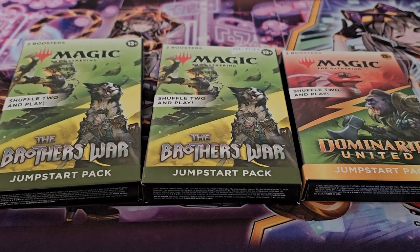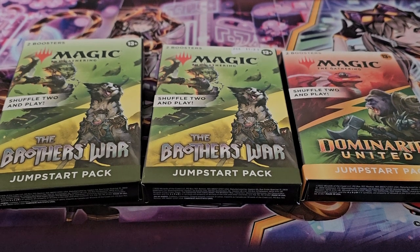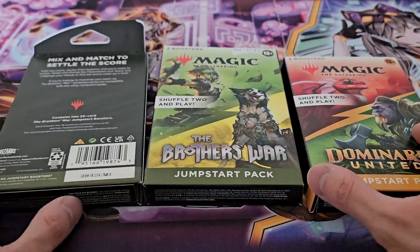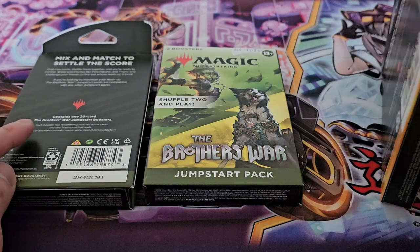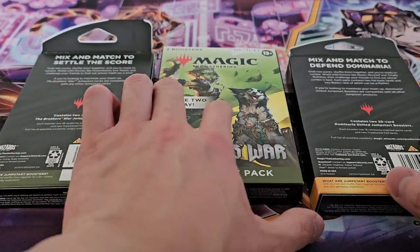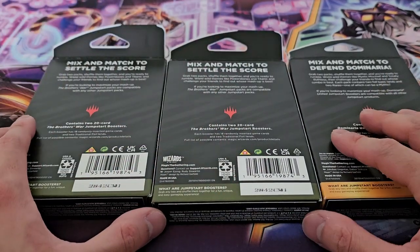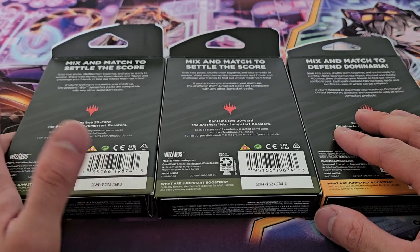Welcome back to another video. Today we're going to be opening some Magic — specifically The Brothers' War and Dominaria United. All of these are Jumpstart packs, which means you're getting two boosters each with 20 cards. You can shuffle them together and play right away with a 40-card deck, and you get two traditional foil land cards as well. I'm not entirely sure how the product is composed, so I guess we'll find out when we open it up.